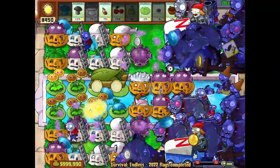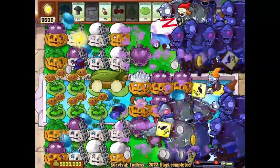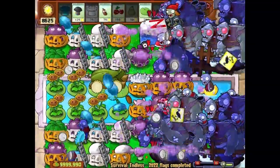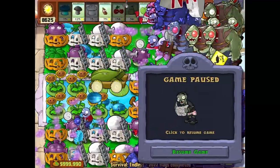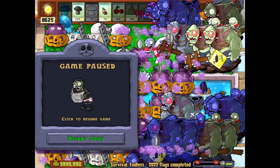Now we've launched 3 cobs and 2 cherry bombs. Let's wait for them to both recharge, and then use Doom, and then use cob plus cherry. If you use doom and then ice, that's going to be troublesome. When you see the cherry is about to recharge, that's a good indicator that you can use Doom.